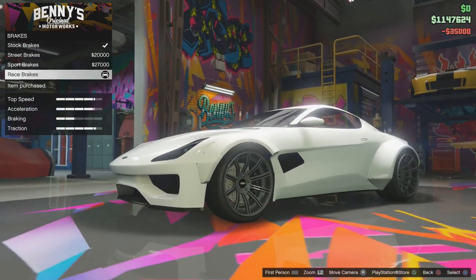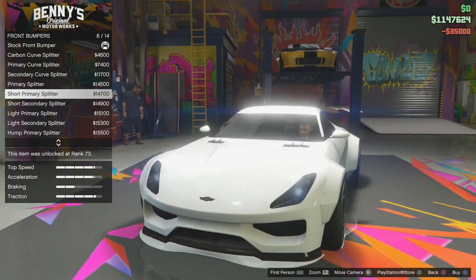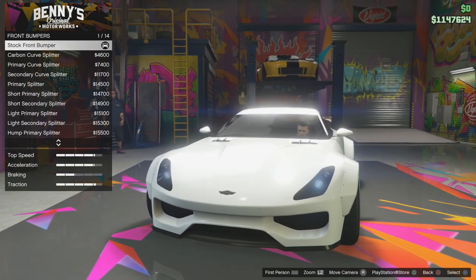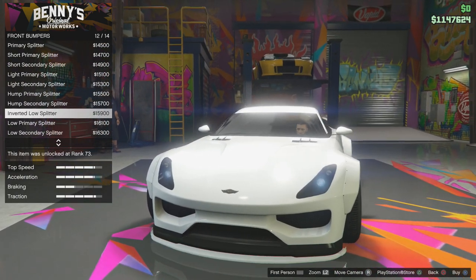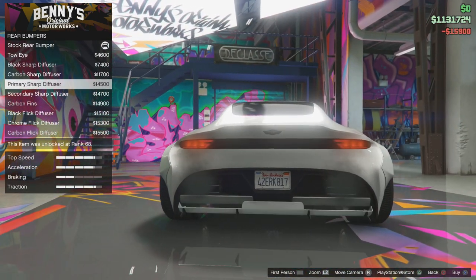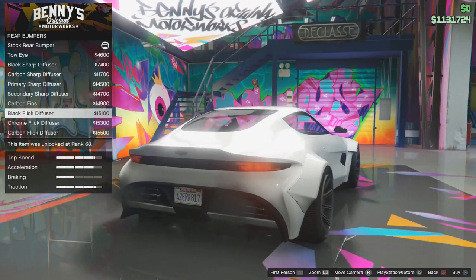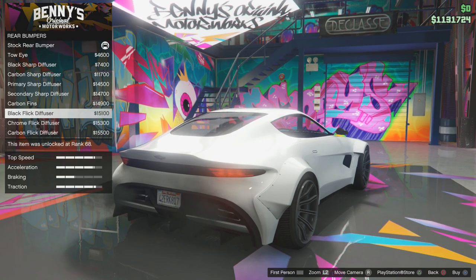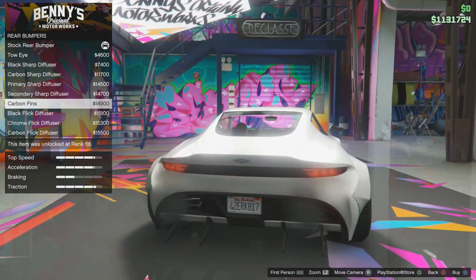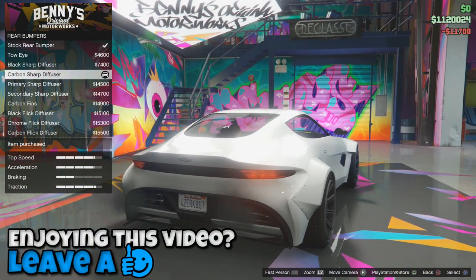So let's do some nice upgrades on this. These are all the bumpers. If I'm honest, I do like the way it wasn't as wide in the stock version, but anyway we'll go with this. We're going to try and keep it as classy as we can. These are all the diffusers — we'll go carbon fibre. That just looks like it's going to kill you. If someone steps out on that, your legs are gone. We're going to go with that.